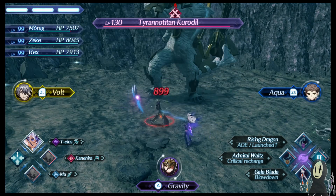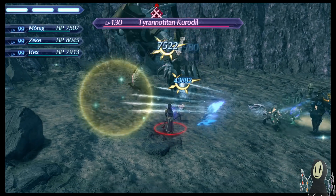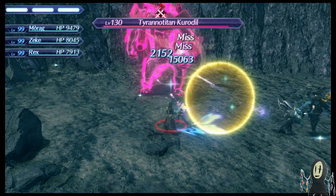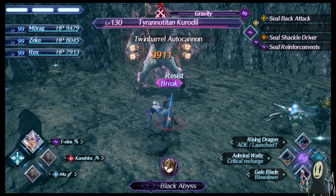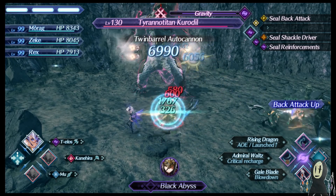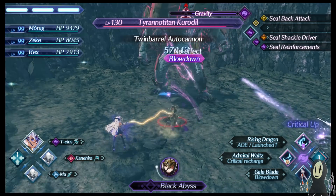The level 3 special is what you'd expect: a guard-annulling attack. It looks really cool, does some nice damage, and hits a fair amount of times. But like I said earlier, the level 2 special would be your best bet, especially if you're doing this in a chain attack.